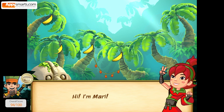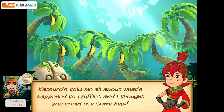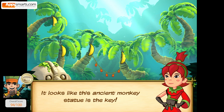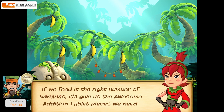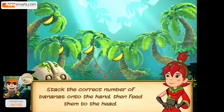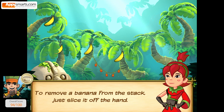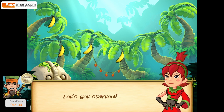Hi, I'm Mari. Katsuro's told me all about what's happened to Truffles, and I thought you could use some help. Listen up and do what I say — I've got this all figured out. It looks like this ancient monkey statue is the key. If we feed it the right number of bananas, it'll give us the awesome addition tablet pieces we need. Stack the correct number of bananas onto the hand, then feed them to the head. To remove a banana from the stack, just slice it off the hand. Now let's get down to the monkey business. Let's get started.